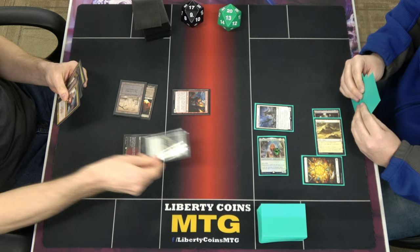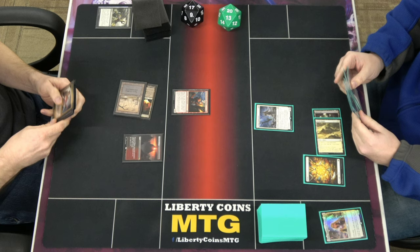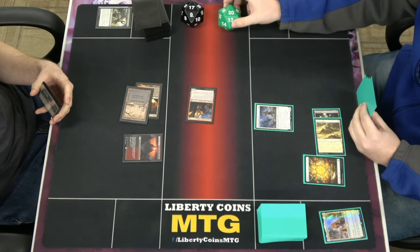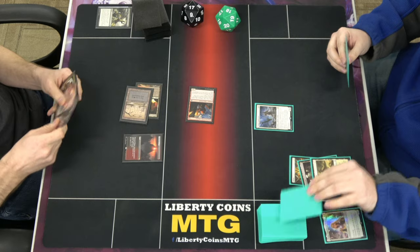Let's go ahead and push Thalia. Tech: 2/4, I won't take 2. Pester. Return.